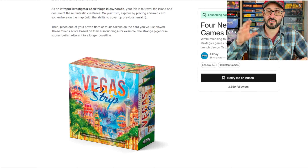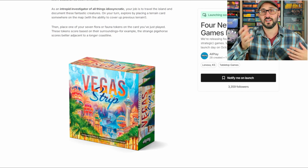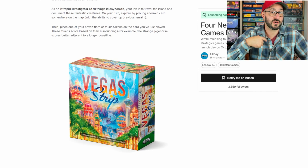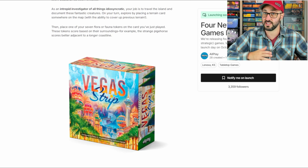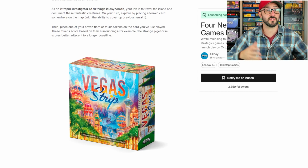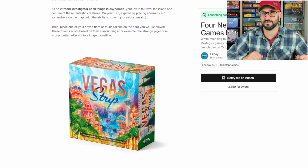Some casinos are corrupt — whoever plays the most at those gets 10 points while everyone else there gets nothing. Every player starts knowing where one corrupt casino is, and you must deduce the others based on where opponents place their tokens. The game also features 20 unique casino power cards adding variety each game.